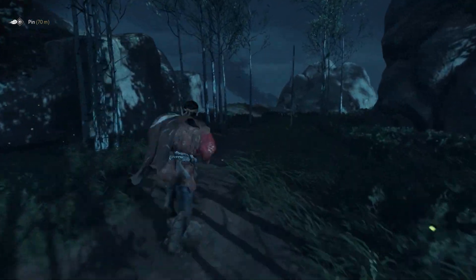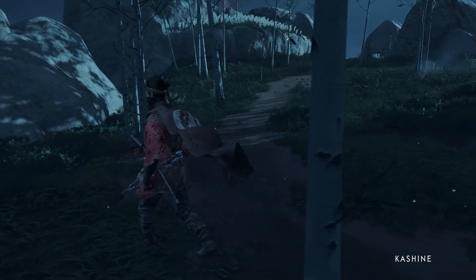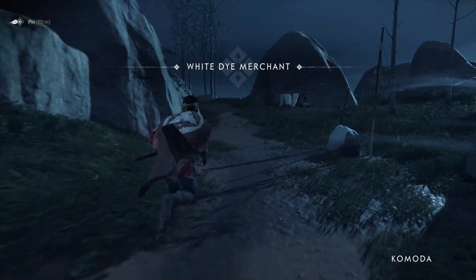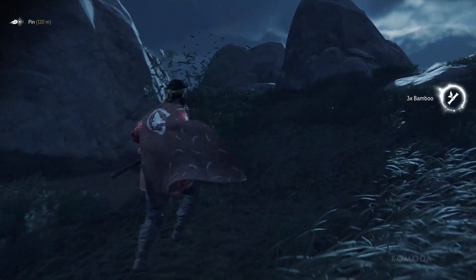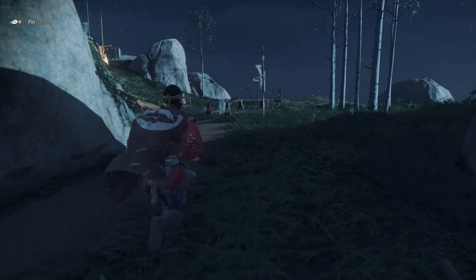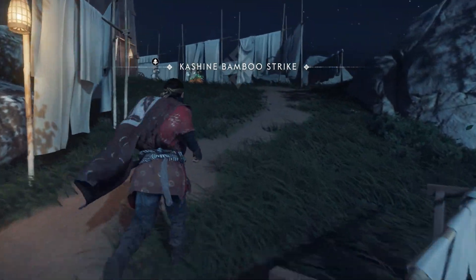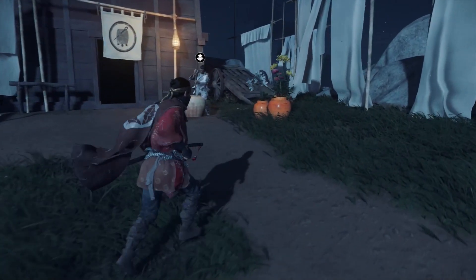It says we're 70 meters away. That's a white Dye Merchant. I pinned it on the map where I thought he would be. And as you can see, he's up here.